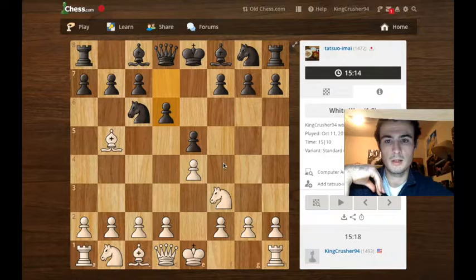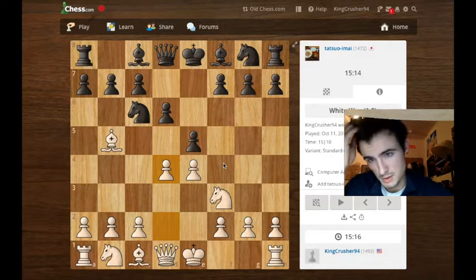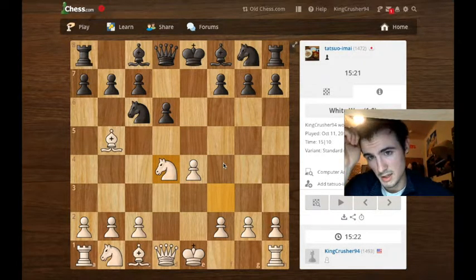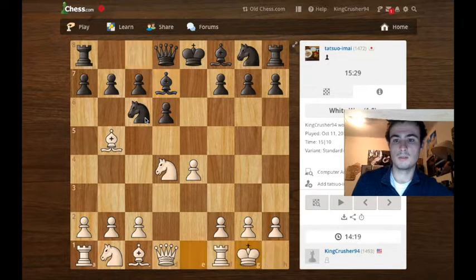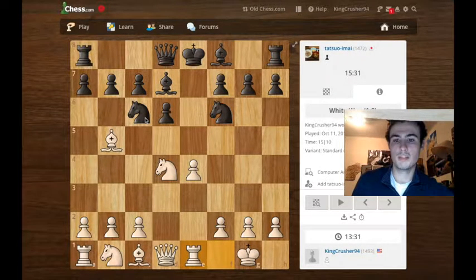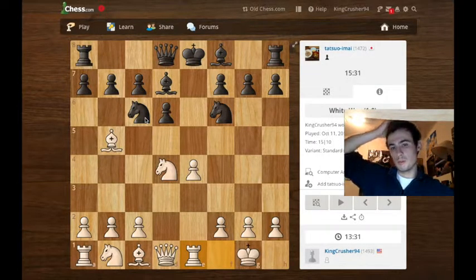It's a very strong opening, and this is when he doesn't take it. I love when he doesn't take it because I'm allowed to compromise his center. And if you notice my development, I'm able to castle right now. I have a double threat on this knight and I'm doing very well development-wise. I go ahead and castle and protect the pawn with the rook.